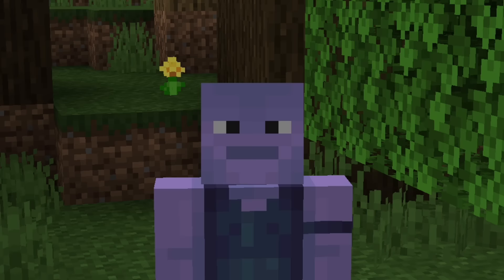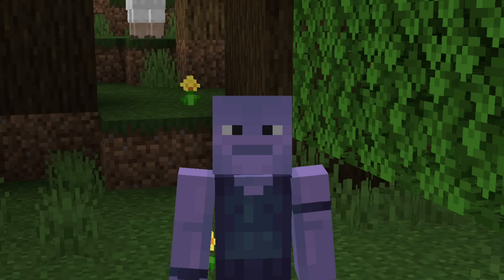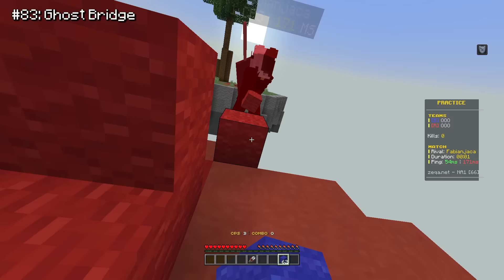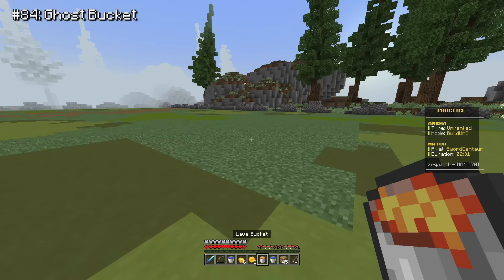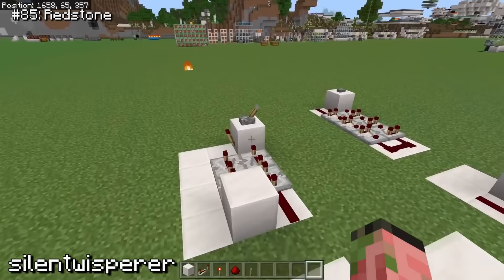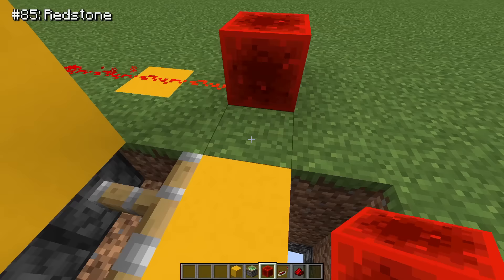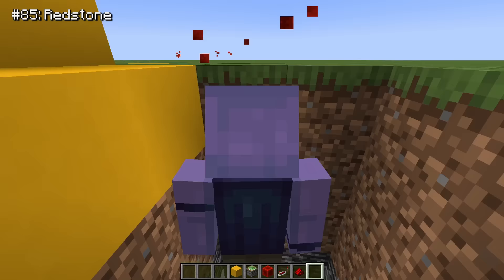I really want to touch on more Bedrock bugs — there's so many that I have to mention more. There's a bug I call ghost bridge, where your blocks just stop placing while you're bridging. Similarly, if you try to pick up your water or lava bucket, it sometimes doesn't actually pick it up but makes you think that it did. Redstone on Bedrock is also very buggy and does not work like Java. The example I always run into is with piston traps, where instead of the player cleanly falling, they get dragged by the piston.